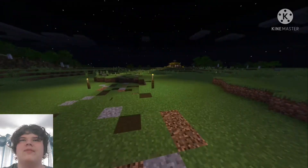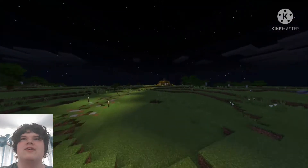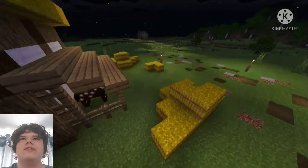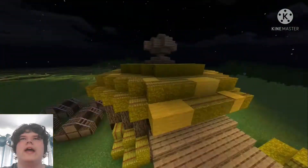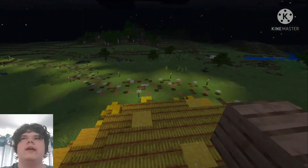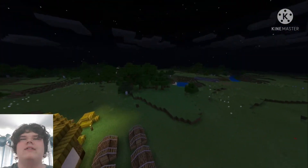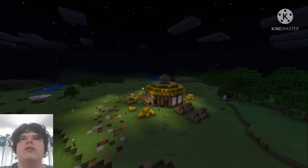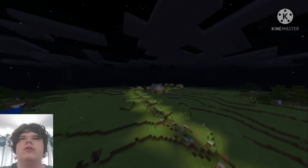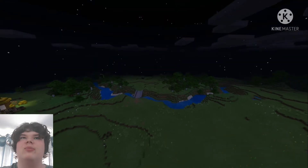We'll switch back to creative mode to move quicker. This is the stables - I haven't got a name for it yet. Over there you've got some horses and a lot of hay. The inside isn't furnished yet. I actually spent a lot longer on this build than I really should have, but I think it worked out well in the end. I tried a different building style here - I used wool instead of just cobblestone and wood, which gave it a different feel.